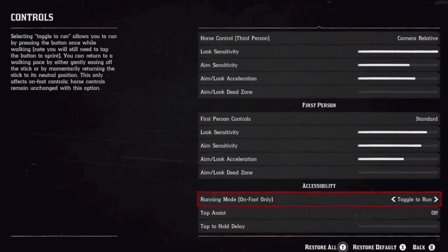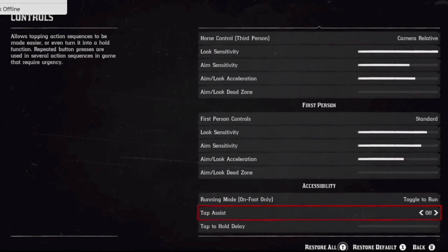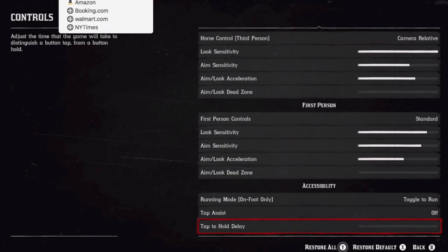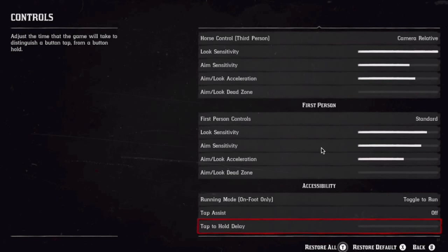This next one is gonna help you so you don't have to keep tapping. Go to running mode on foot only and change it to Toggle to Run instead of Hold to Run — it's a lot better. Tap assist off, and tap to hold delay — turn that off. Hope you enjoyed it, tap a like, subscribe, and let me know if you find any better settings. Peace.